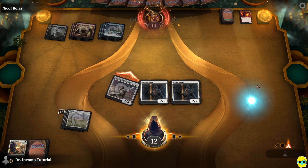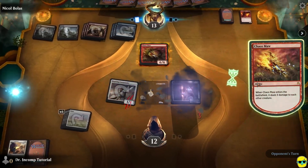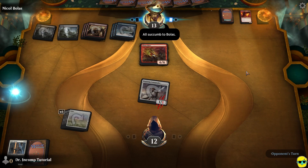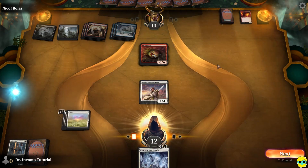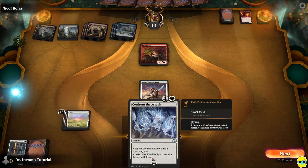I'll attack with my commander. Chaos Maw says it does 3 damage to each other creature, which is bad — but our commander does live. Now we get to do some trickery with Confront the Assault — these Spirit creatures have flying. These look like the card I was talking about, but these have flying and the other one doesn't. I remember even when I was a new player, the original artwork for Frozen Shade looked like it was flying. So you always have to look at the text — don't just look at the picture to determine what the creature can do.